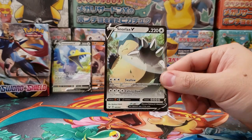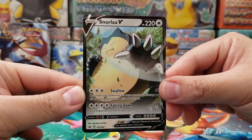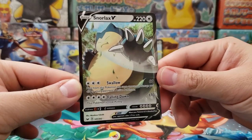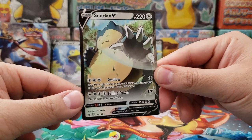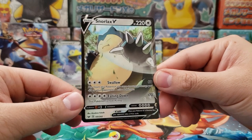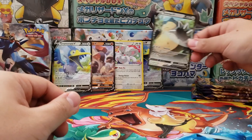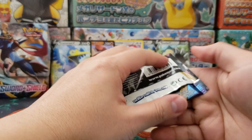Snorlax V! You're gonna need a Snorlax V if you want to play your Snorlax VMAX. Three energy does 60 and heals, and for four energy you do 170 — and Snorlax is now asleep. So pretty decent card, nothing really insane, but it is a normal type so it can be useful in any deck.